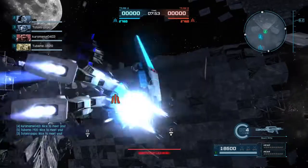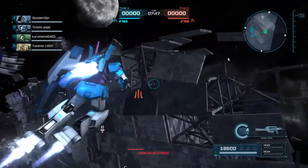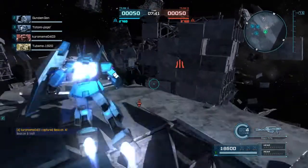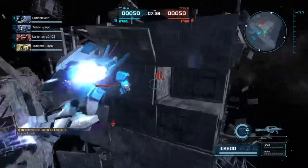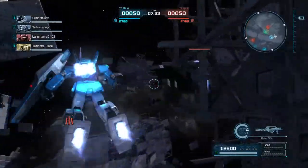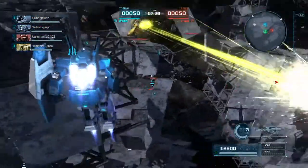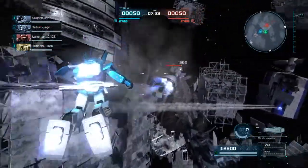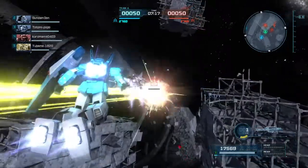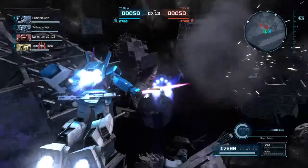Does it have a dodge roll? Yep, it's got a dodge roll. Not that I would need it with a raid, but... Does this rifle stun? It does! It's got a long beam saber. Shield missiles. And a sea serpent. And apparently, this saber's got a heavy attack. Nice.